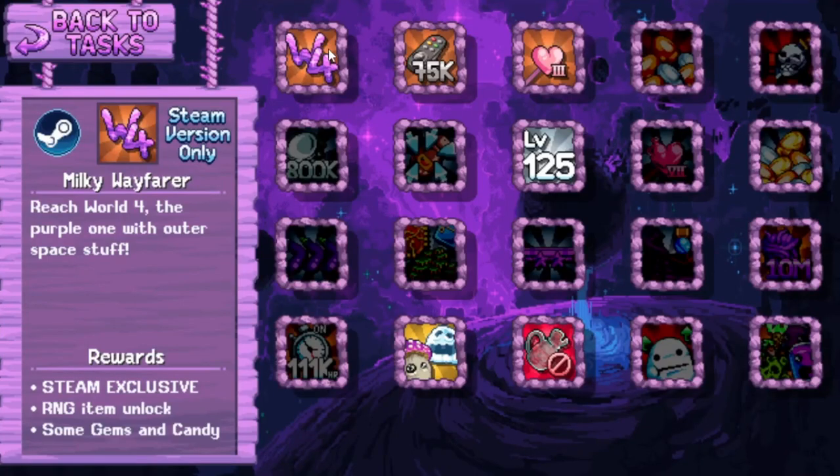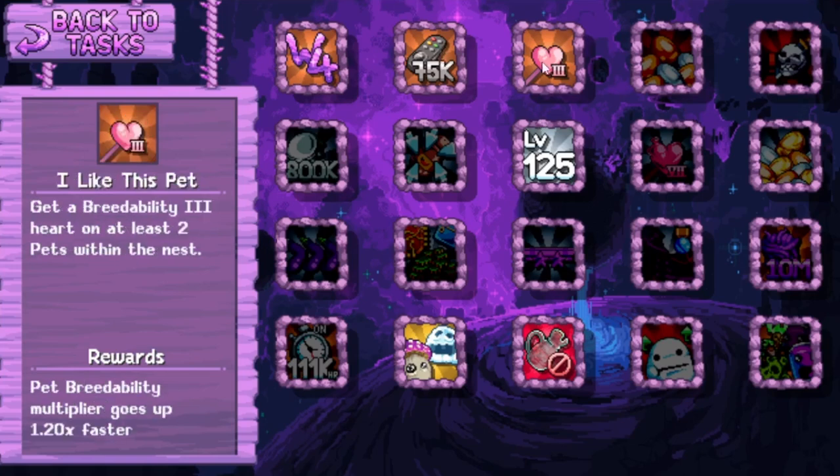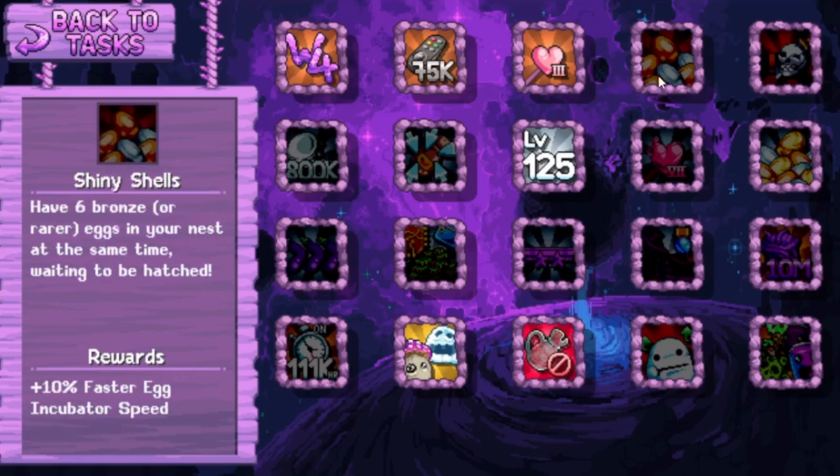Milky Wayfarer: Reach World 4 - the purple one with the outer space stuff. Team exclusive - get an RNG item. Gems and candy. Channel Surfing: Have a stack of exactly 75,000 TV remotes in your storage chest. Nebula background screen. I like this pet - Get a breedability 3 heart on at least two pets within the nest. Pet breedability multiplier goes up 1.20 times faster. Have six bronze or rarer eggs in your nest at the same time waiting to be hatched. I guess this is just a random one you will get eventually. 10% faster incubator speed.